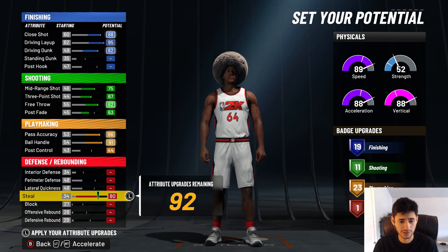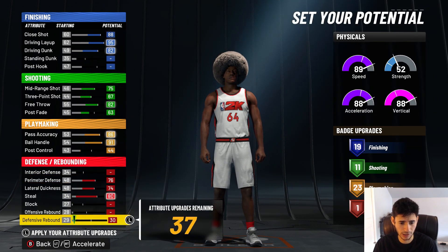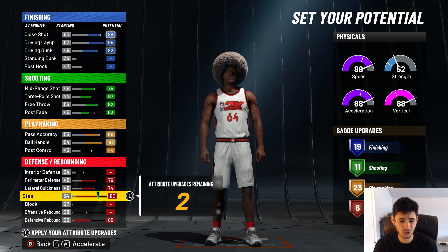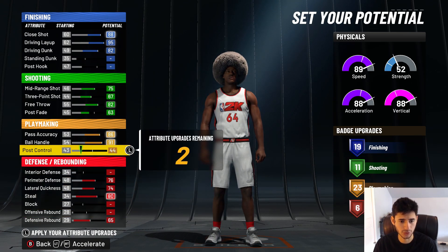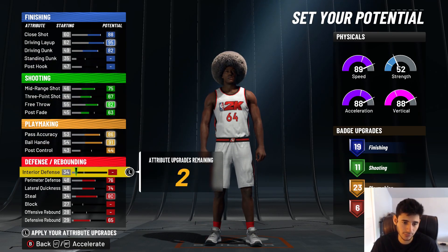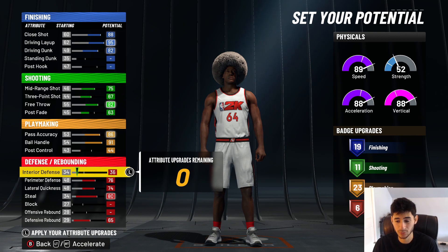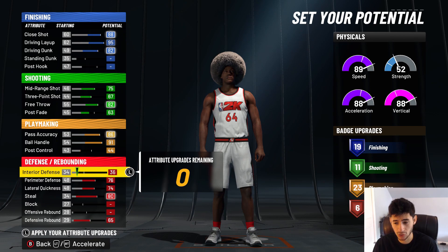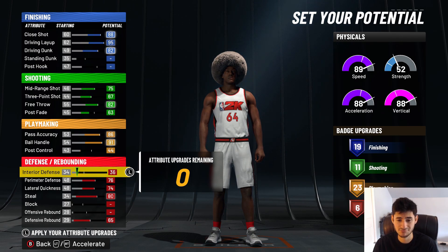You're going to upgrade steal, upgrade lateral quickness, upgrade perimeter defense, and then with your remaining 38, you're going to want to put on defensive rebounds — so you end up with six defensive rebounding badges. For these final two remaining upgrades, putting them on any attribute doesn't push anything up by plus one. So you can just put on whatever you want — I'd put on interior defense. You end up with a total of 59 badges. It's unreal.